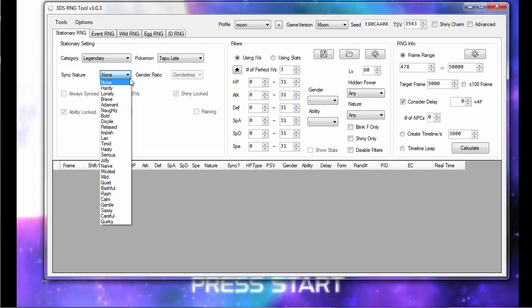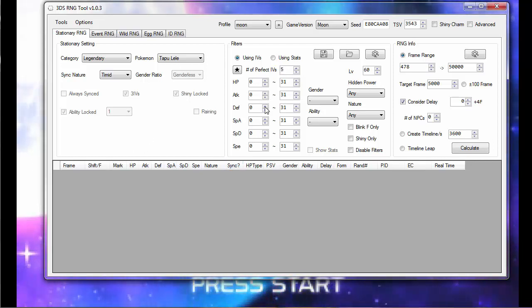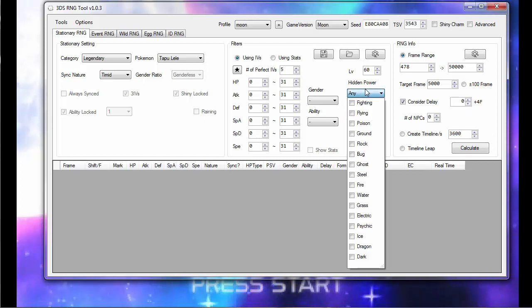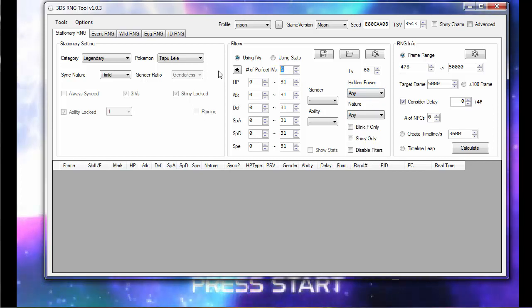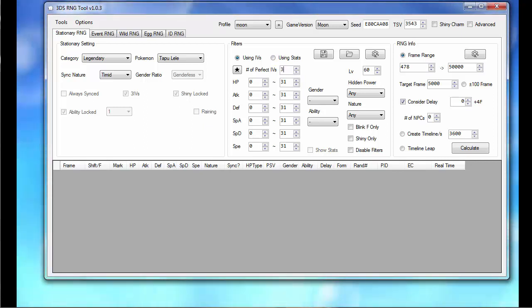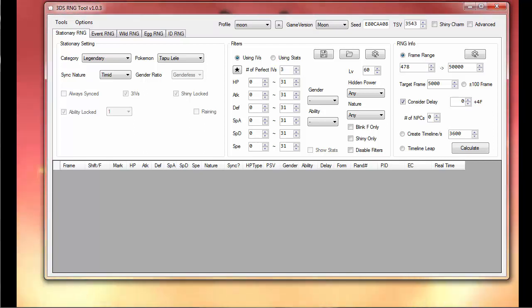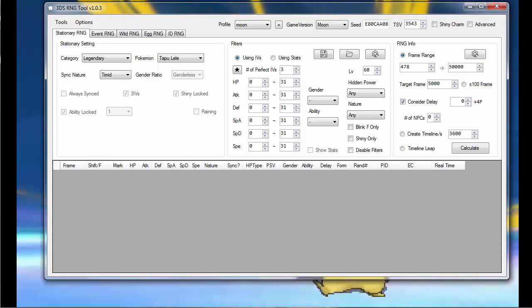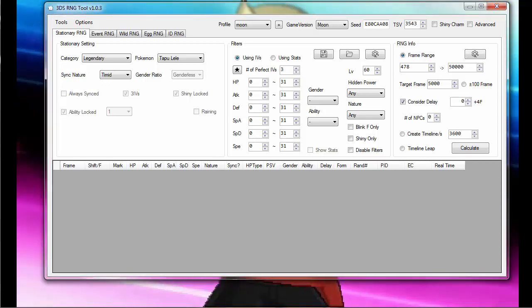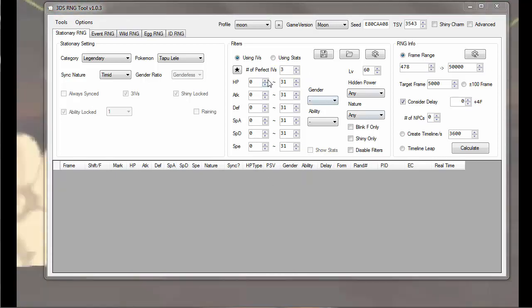I have a synchronizer at the beginning of my party — I suggest you do as well. I have a Timid one. Here's where you adjust what stats you want. I want five perfect stats, but I don't know if that's possible with Hidden Power Fire — probably not. Let me double check. It seems I could at max have three perfect stats with Hidden Power Fire, so I'll be aiming for that.